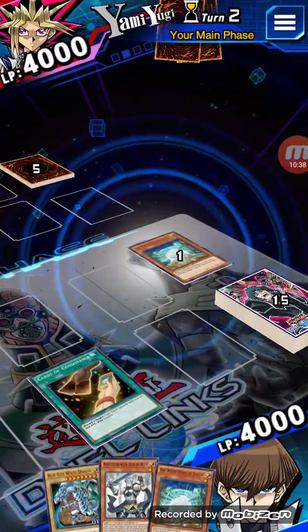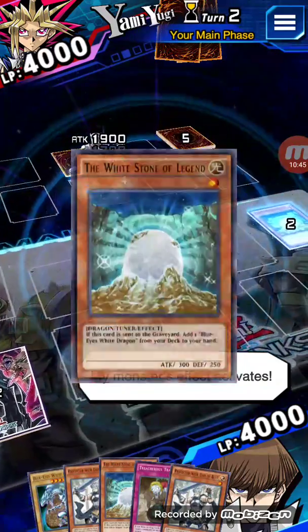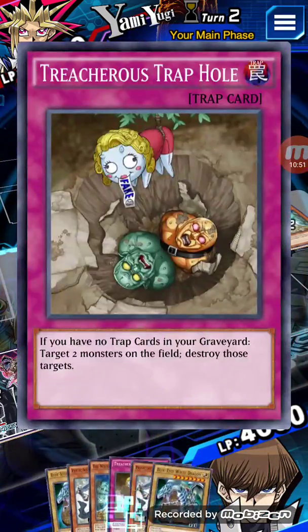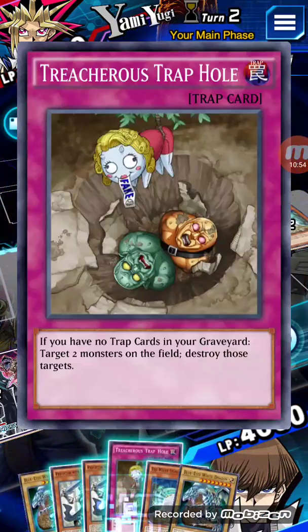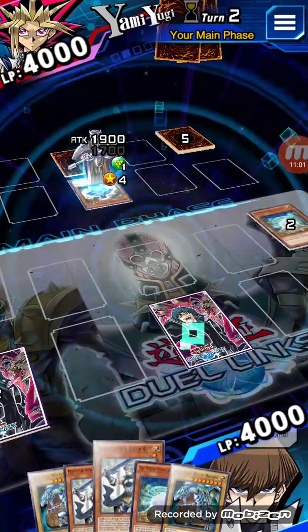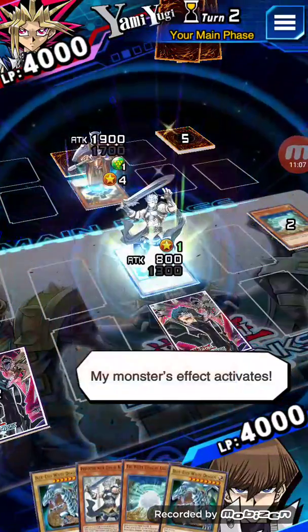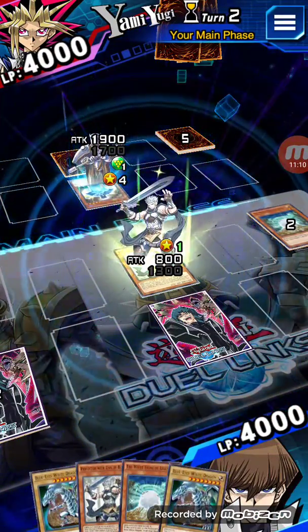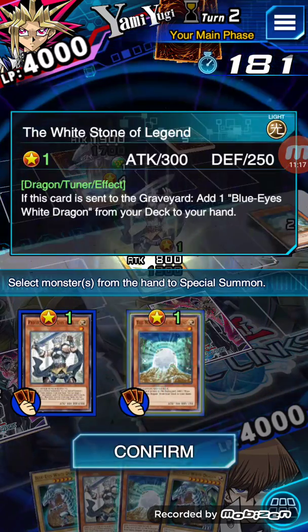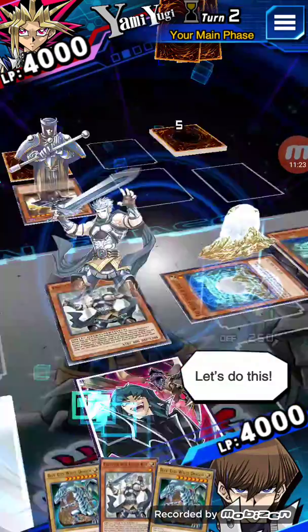Hopefully I draw Ancients. Treacherous Trap Hole — looking good. This is a really powerful card. It used to be at three and then everyone hated that because it's just broken in this game — the deck size is so much thinner so you can guarantee drawing it very quickly, and there's a lot less negation in this game than there used to be, so it really hurts when you drop it on your opponent.